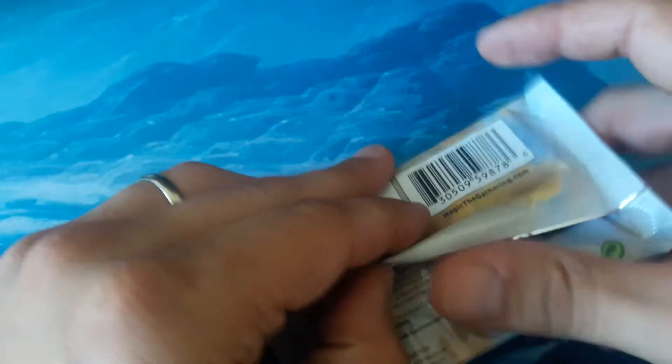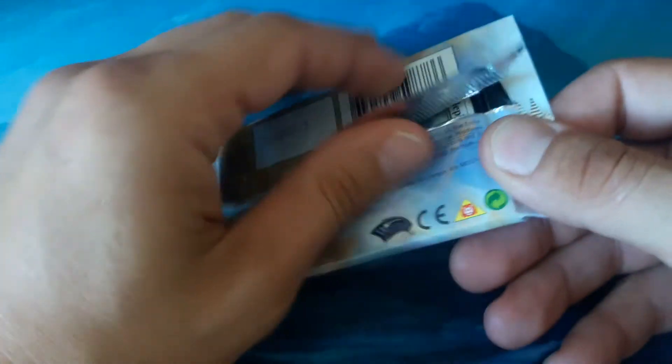We also have an Island and another Sapling token. Pack number one was not as nice as pack number one from yesterday. Can pack number two make up the difference? Let's find out.